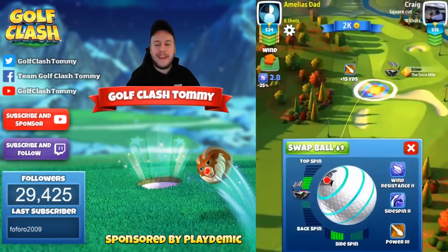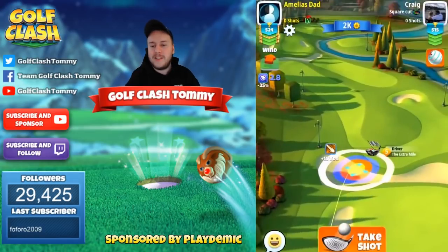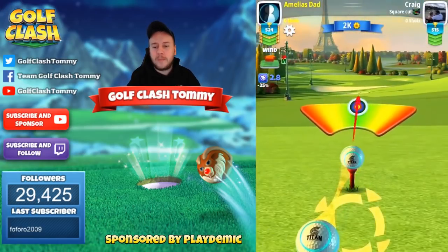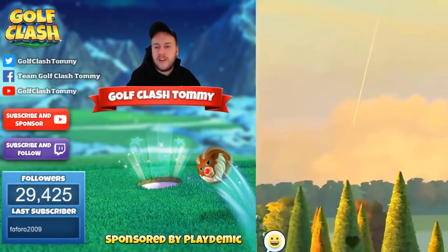First, very important: play with a power three ball here — we do need the distance. When having tailwind like we're having here, I do suggest that you actually go pretty much all-in and try to reach as far as possible, because you could potentially reach for the green if going into the rough on the very top here on this fairway.